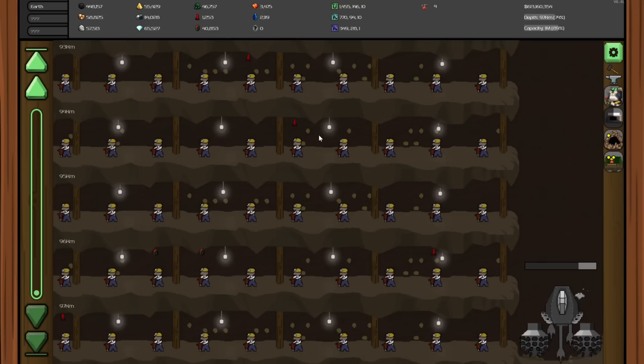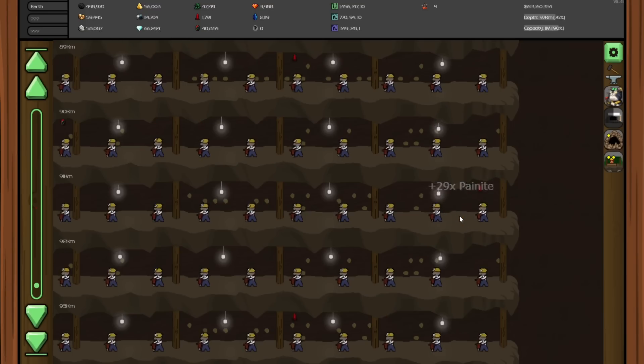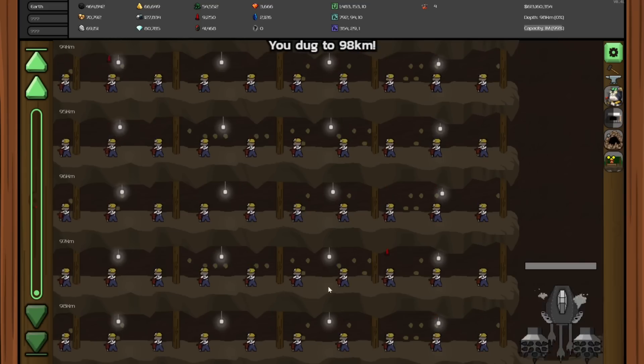The game is so dark down here compared to up at the surface — like night time versus day time. There are some good painite deposits way down here, and it really seems to be all they're collecting down here is painite. So that should mean a lot of millions going through if I can sell them often enough. At least our drill is doing good things, going down to 98 kilometers of depth where miners can get even more painite and other things.